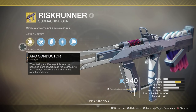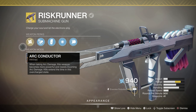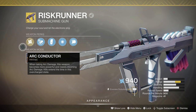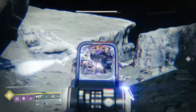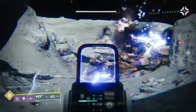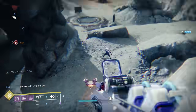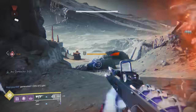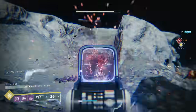Next is the easiest weapon to obtain on this list, but in many situations it's the most powerful outside of boss damage. This weapon is Risk Runner. It is an SMG that takes up the energy or second weapon slot. This weapon is obtained by completing an exotic quest you get from Banshee in the tower. It's fairly quick and easy to complete.